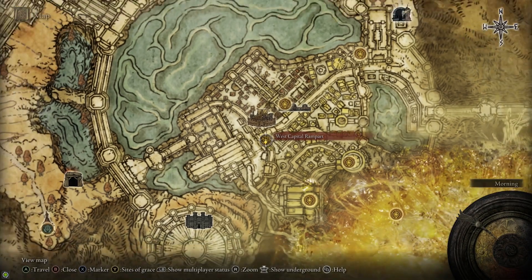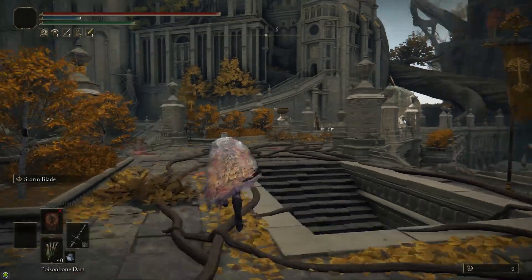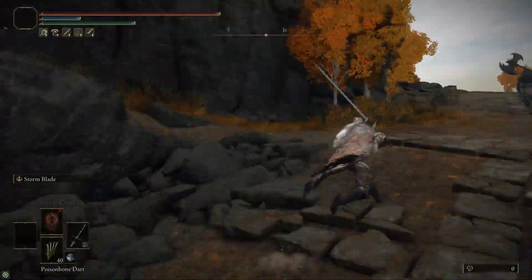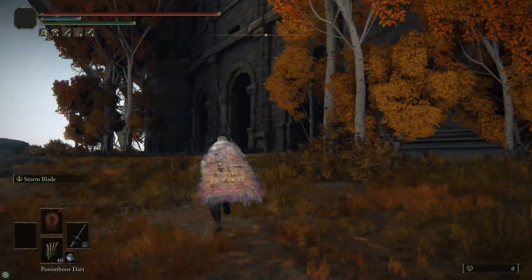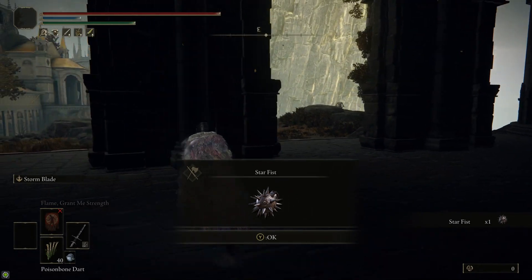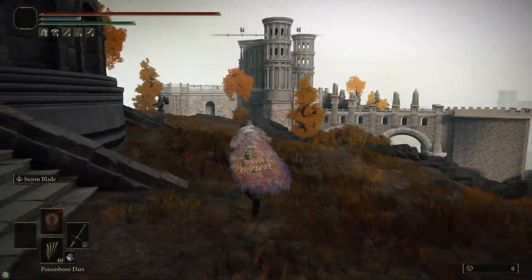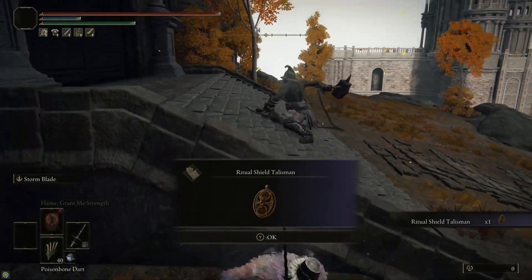First off, we're going to grab two items in Leyndell. From the West Capital Rampart Site of Grace, we're going to follow the wall to the south and head up to the Royal Coliseum. Instead of going past that duelist, I like to take this path up to the left, which takes us directly to where we want to go, which is the Star Fist. While we're here, we're also going to head around the corner to the front entrance of the Coliseum, where we can grab the Ritual Shield Talisman. This talisman is going to make it a lot easier to survive Commander Nihal's attacks.